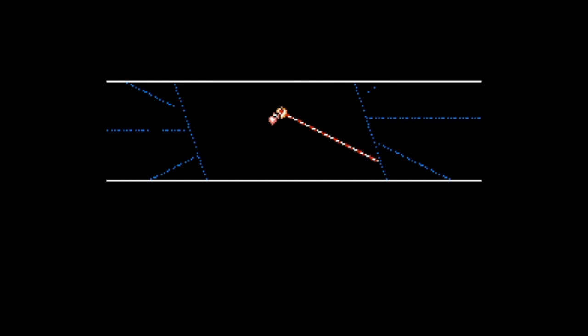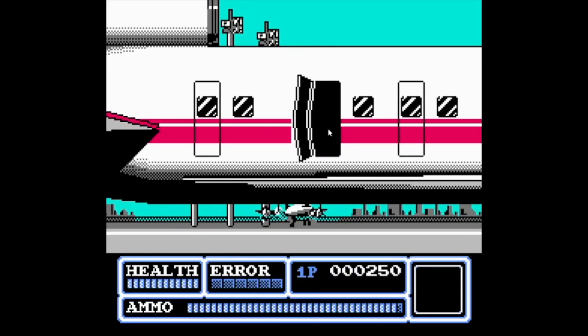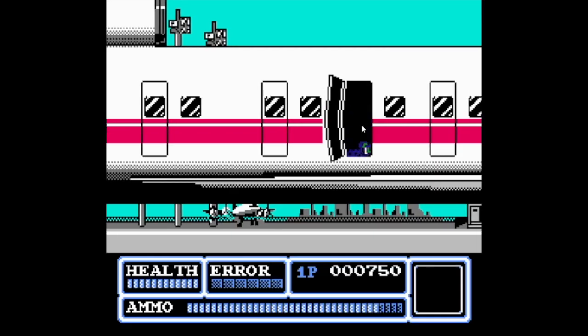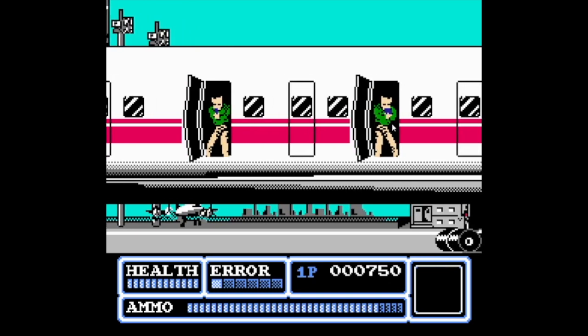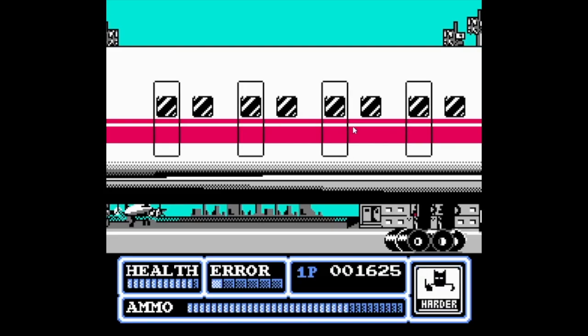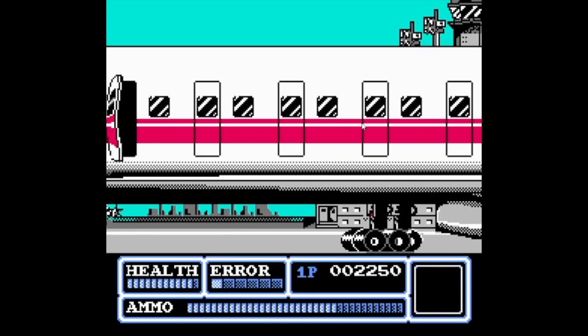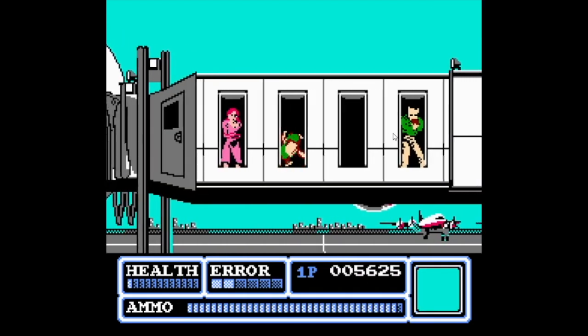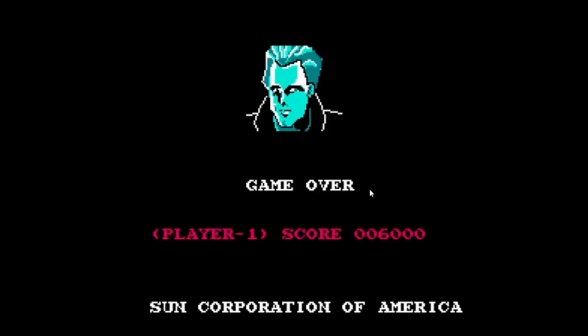Freedom Force, from 1788 — from Sunsoft. You can do one or two-player on this game. The game scrolls for you — you don't need to push anything. Then another critical thinking moment where something opens up: if it's a bad guy, shoot him; if not, don't. It has that Sunsoft quality that I absolutely love. Freedom Force, when it comes to Zapper games, is absolutely one of the best in my opinion. Different scenes, different shows, different variety — pretty fun to check out. If you're into Zapper games, Freedom Force should be really high on your list.